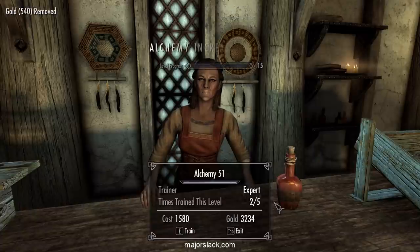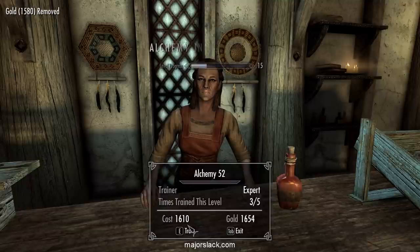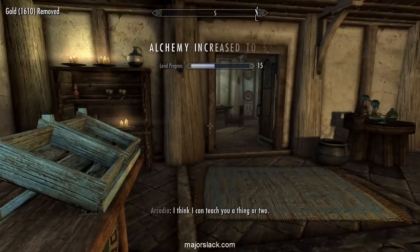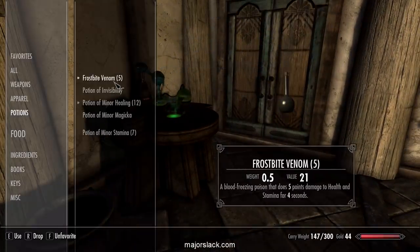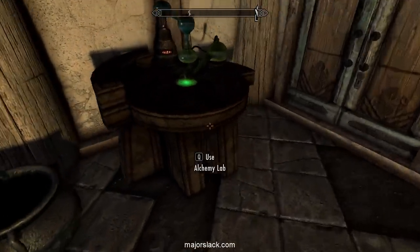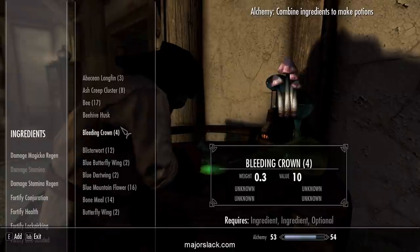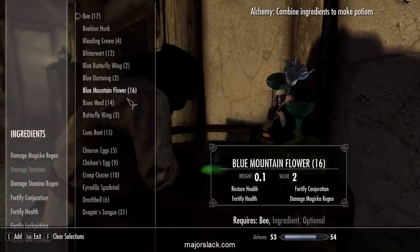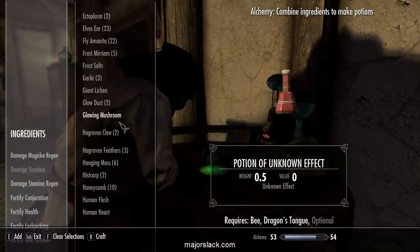One, two. Now all of a sudden once it goes past level 51 it becomes exorbitantly expensive. That's okay, we can still afford it. Four. And we can make some potions to sell back to her. Finish off our batch of Dragon's Tongue, Bee, and Fly Amanita.